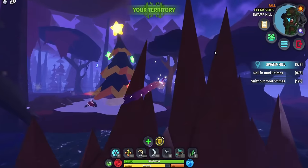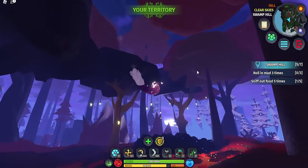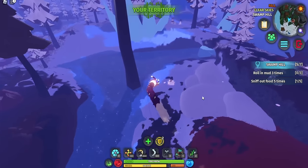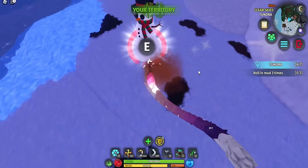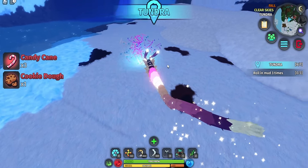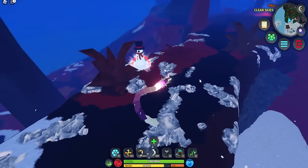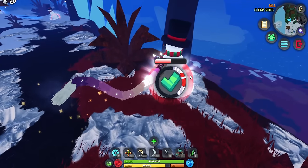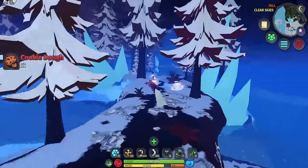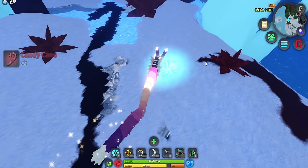Around the map there are a bunch of snowmen, and there are usually a lot of them at the winter or tundra area. You just go down there and smash them. I went ahead and smashed a bunch and got a cookie dough and three candy canes, but not the creature — thank goodness, because I joked I'd delete my YouTube channel if I got it early.